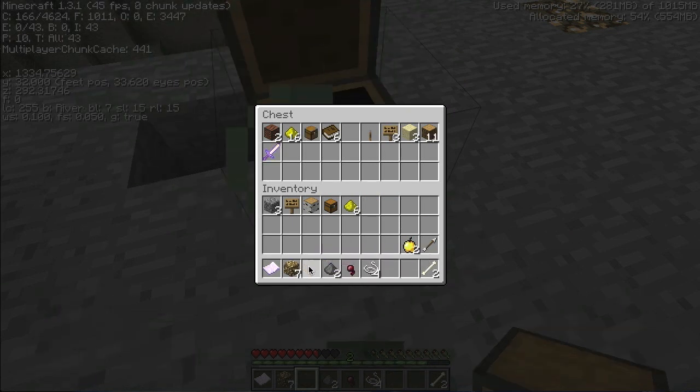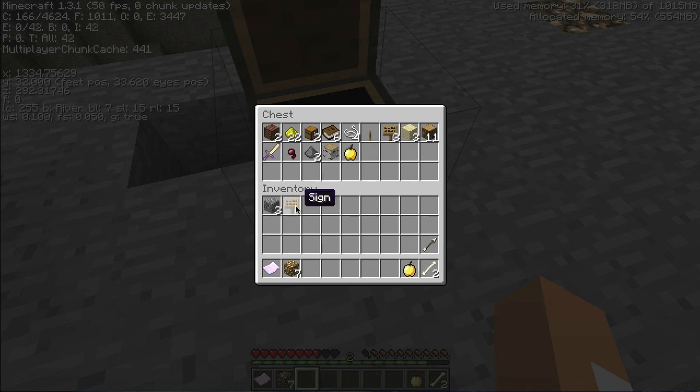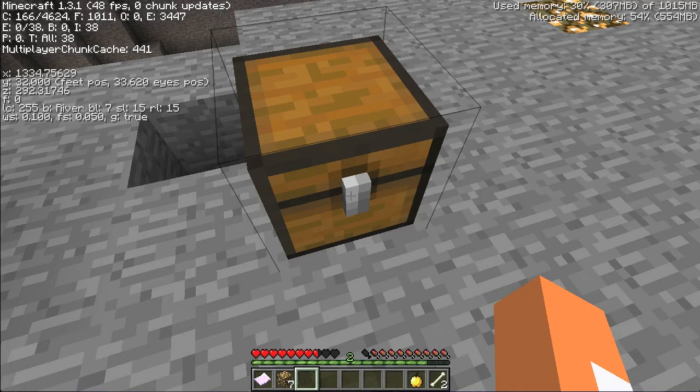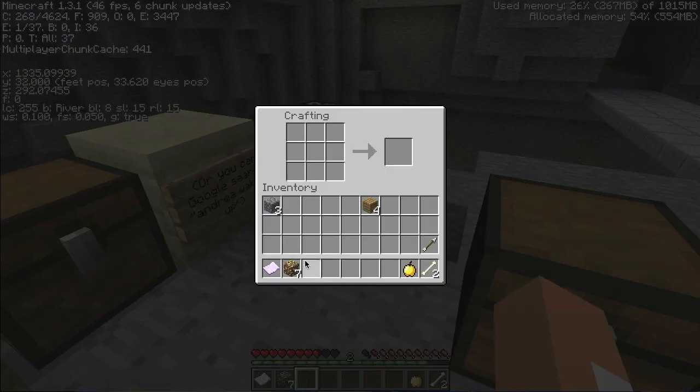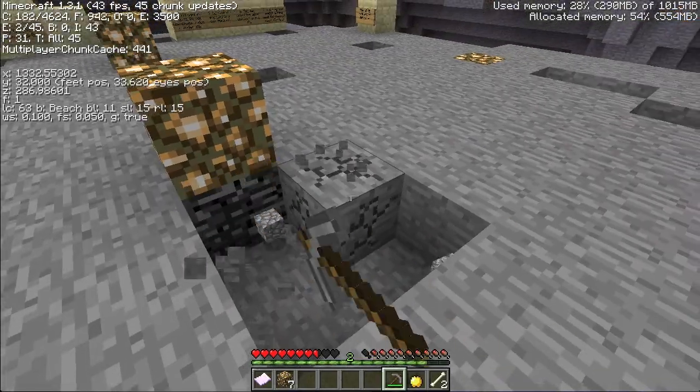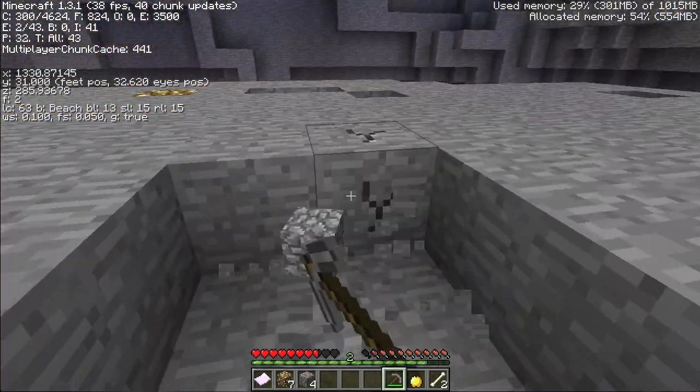I wonder if that is the really intense golden apple or the regular golden apple. Because there's a new golden apple that you make out of gold blocks instead of gold ingots, and it gives you regen for like two minutes, and fire resistance and all sorts of good things. We'll test it when we go over to the creeper spawner.